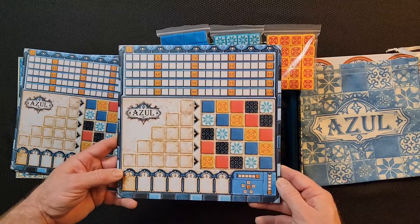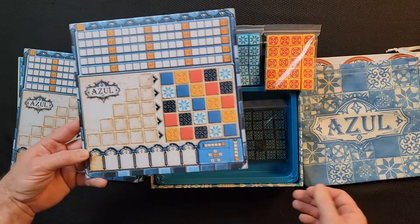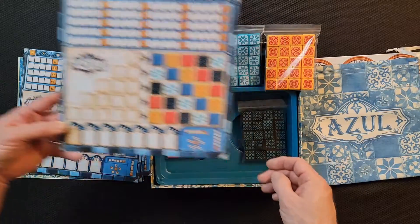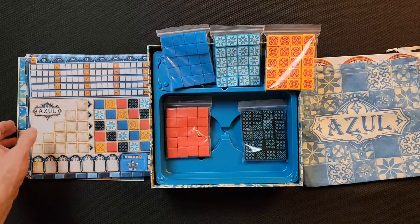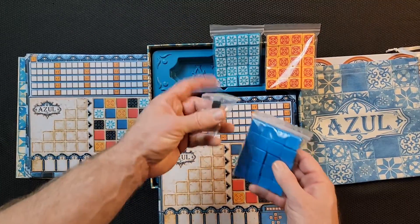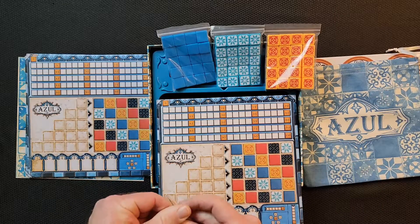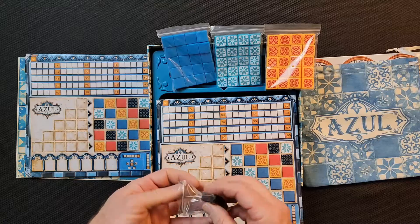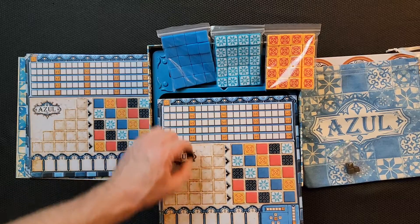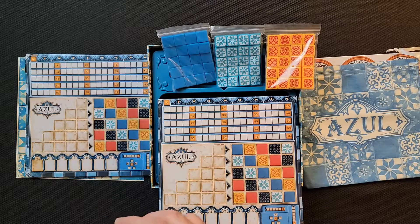I don't know much about this game but I can't wait to figure out how to play it and sit down with Rezvon. I'm assuming you're trying to make patterns based on the tiles you're given. I bet this is the point tracker up here — there's zero through five, and there are four of these, one for each player, so by doing certain things you get points and move along.